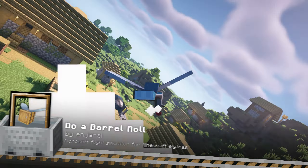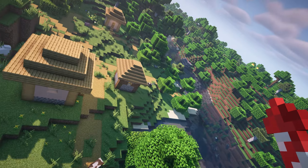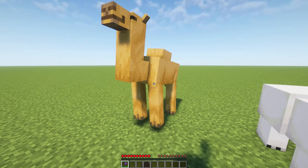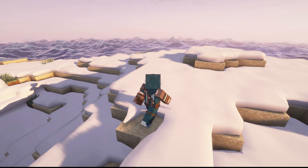Who doesn't love some flashy acrobatics? Do a Barrel Roll adds the ability to perform rolls and flips while flying with an elytra, giving you more control during flight. Instead of just gliding smoothly, you can perform stunts including barrel rolls and loops. The added movement mechanics make flying more engaging and fun, allowing for tricks that take your elytra flights to a whole new level.